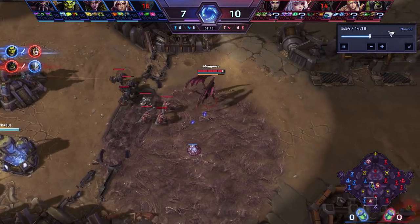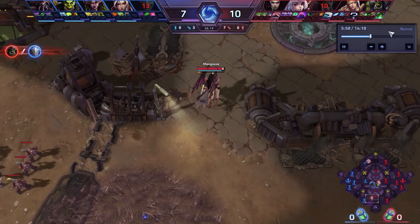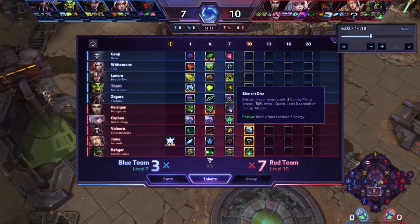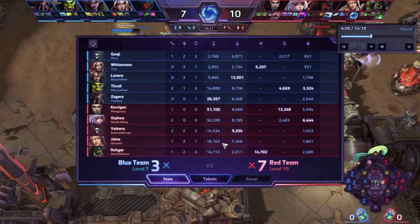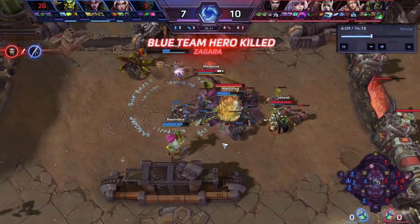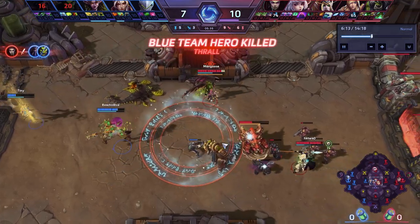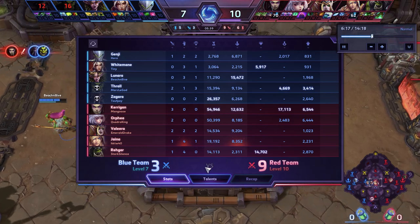We just hit level 10, which means we unlocked our ultimate. A lot of it is due to what I've been doing to this Zagara down here — I've just been collecting a ton of XP for our team. And a big combo wipes out the Thrall — I got the Zagara and then my little buddy picked up the kill on the Thrall.